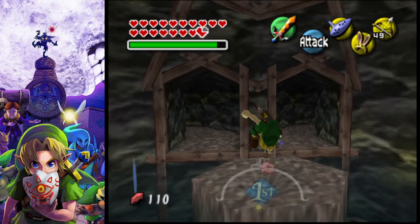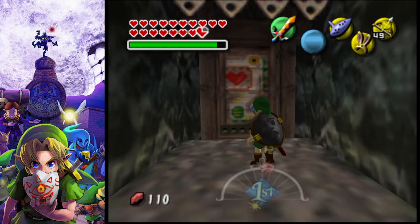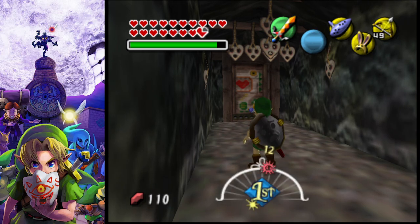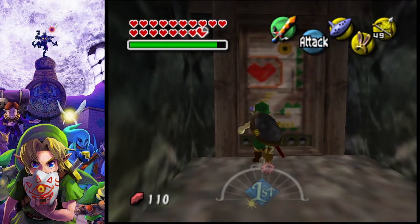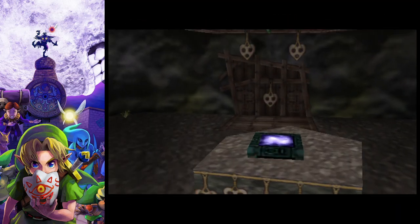Now we are going to do the room on the left. As you can see up on top, the little hearts shown are how many hearts you should have total to enter. In this room we have a Wizrobe.